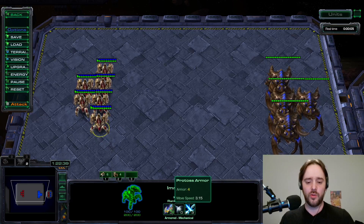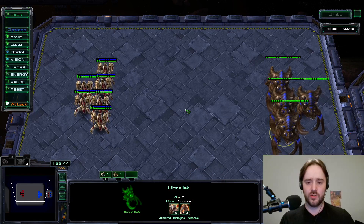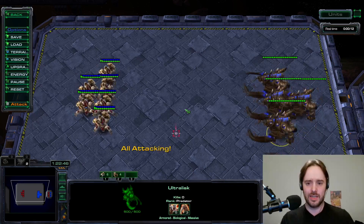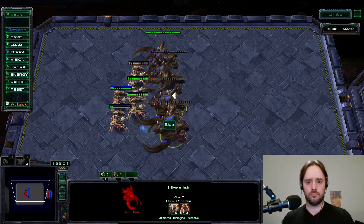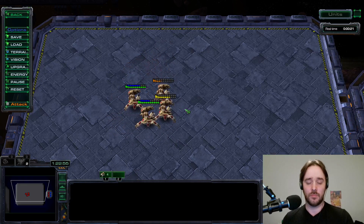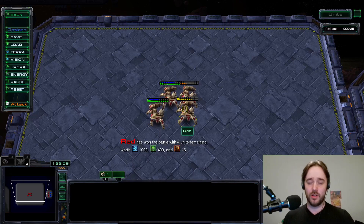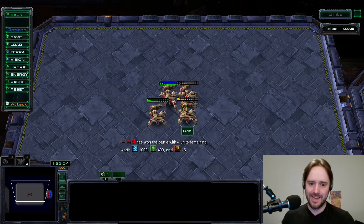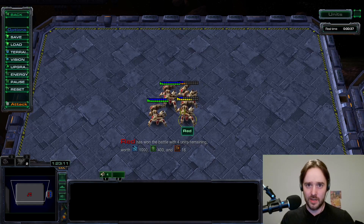Now I increase the immortal upgrades to 3/3 — both armor and attack — while the ultra is still on full upgrades. On equal upgrades it's again a win for the immortal. So the immortal is pretty strong against the ultralisk, but the attack upgrade on the immortal is a lot stronger compared to the armor upgrade. Thanks for watching.